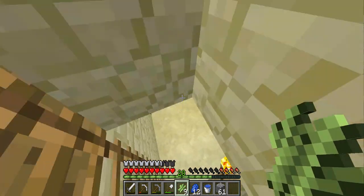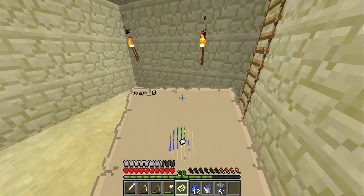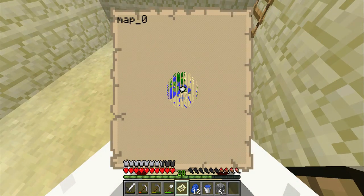First we are gonna need paper — you do it like this. Let's use all this. There we go. Then we are gonna need a compass, which is redstone in the middle. So that's gonna give us a compass, and I got all this great stuff when I was mining in the other episodes. And the compass you surround by paper, and there we go — a map! Woohoo! You can look at the map like this and it will generate the area.